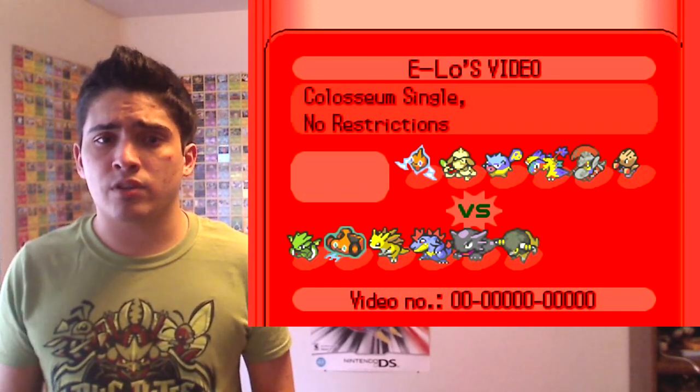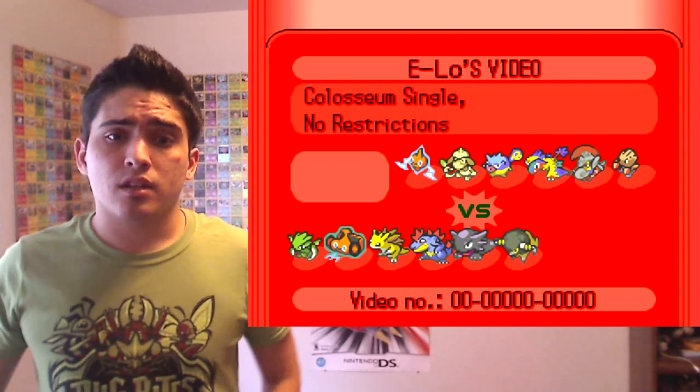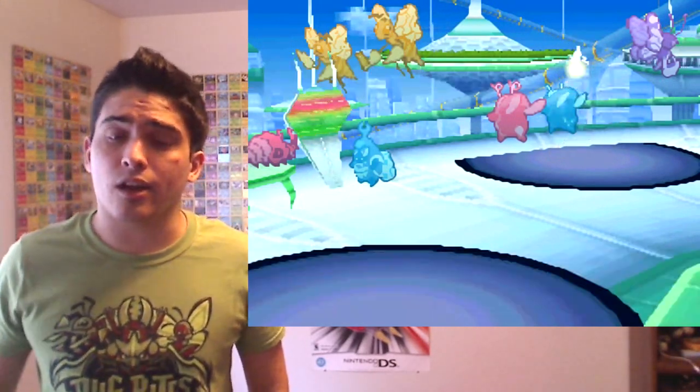What you're looking at right now is a team preview. We have Rotom versus Scyther in the lead spot, plus some other typical RU stuff — just a different arrangement, different day.